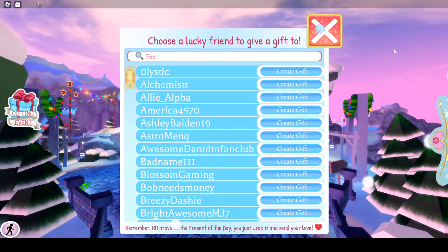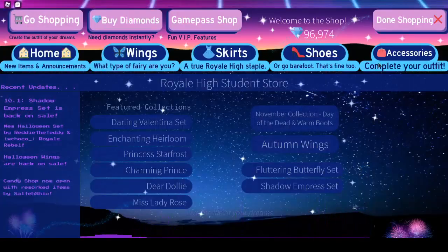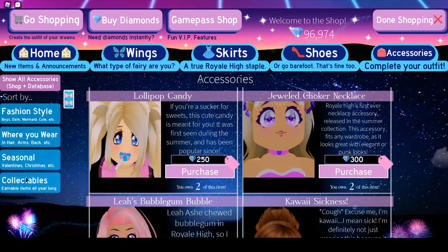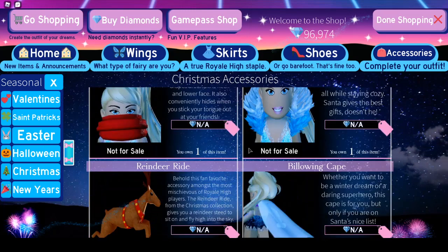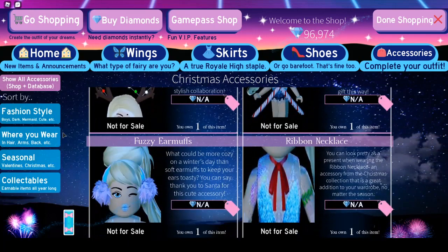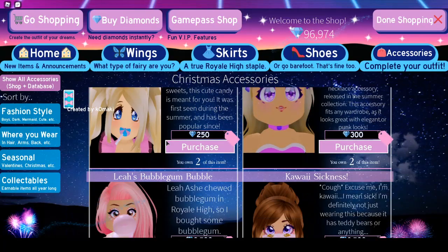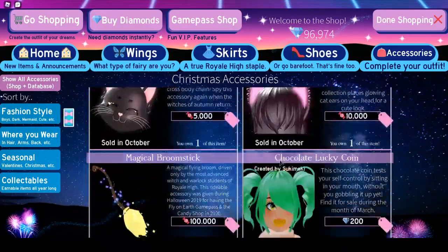Royal High provides the present of the day — you just wrap it up and send it with your love. I'm not sure what these could mean; it kind of looks like the halo. I feel like it's random but also like accessories. Can we check the shop for little sneak peeks? The accessories have to be in the catalog — but if not, then what? It's not here. Maybe it's just in the whole database. I need to know what the new accessories could be.